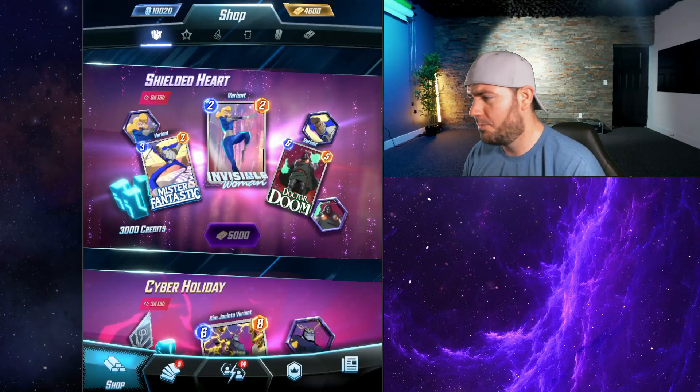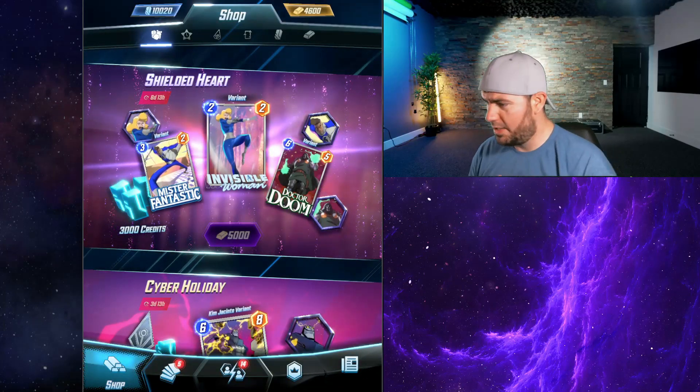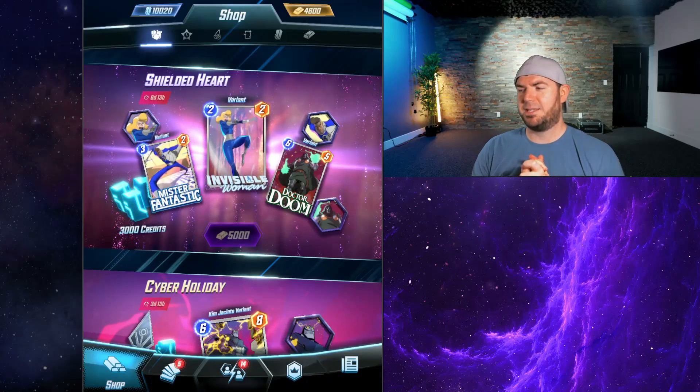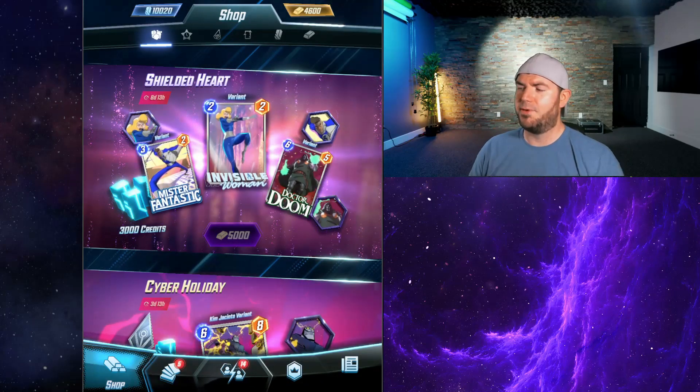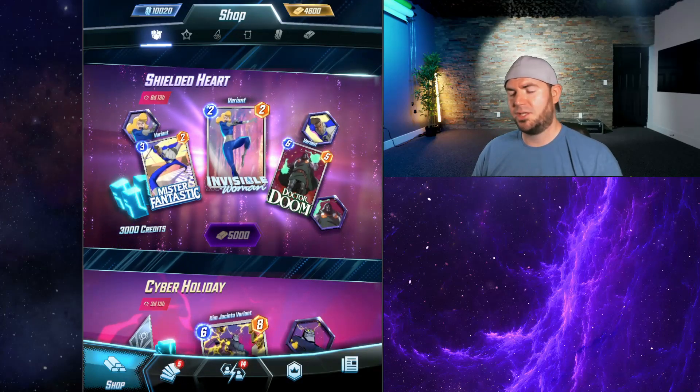What's up guys, JayWayne here and welcome back to the channel. Today we're gonna be breaking down the Shielded Heart bundle in Marvel Snap — gonna give it a grade: A, B, C, D, or F so you can decide if you want to buy it. Alright, so here we go. The Shielded Heart bundle comes with 3,000 credits, Mr. Fantastic variant, Invisible Woman variant, and Dr. Doom variant, as well as the avatars for each.